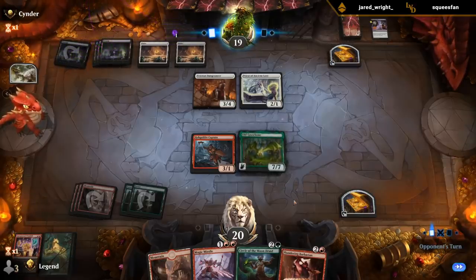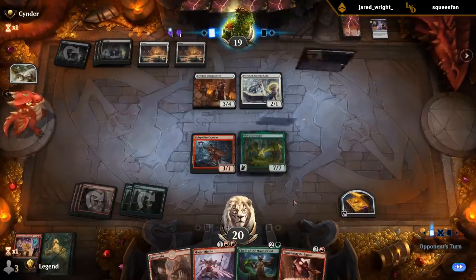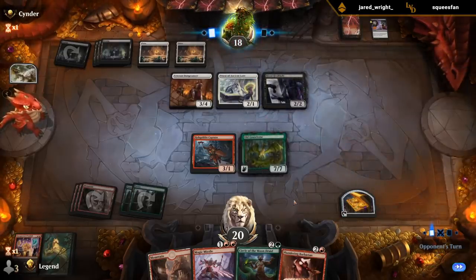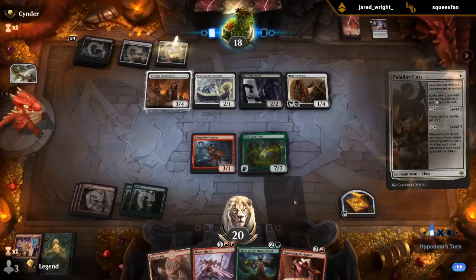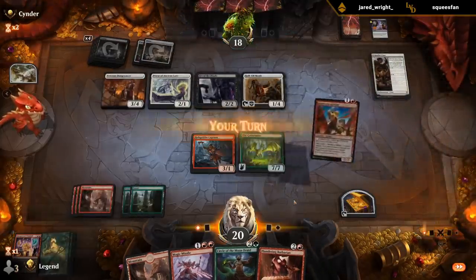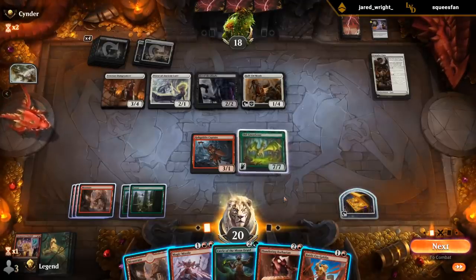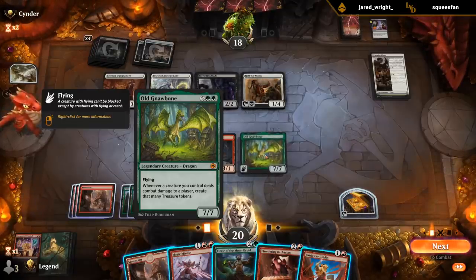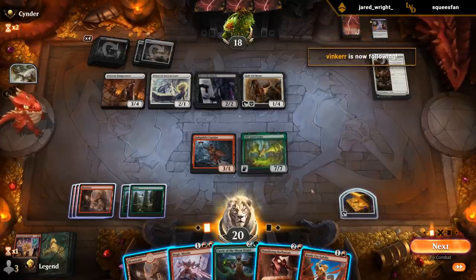Don't touch it — from a safe distance. That's fine, and that's acceptable. Paladin class is scary. Well, I got my wish — I get to attack with the Gnawbone. And this does what exactly? Makes a million treasures.